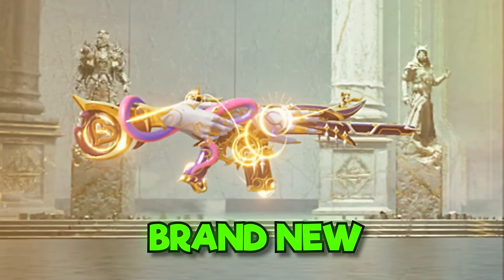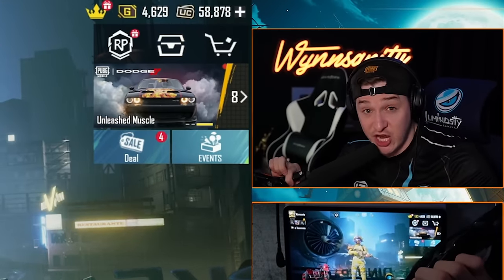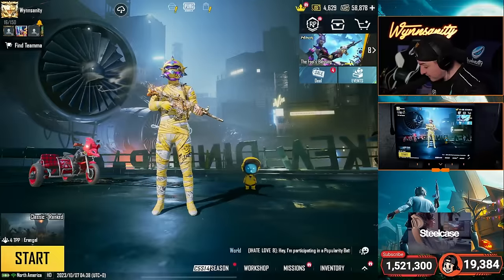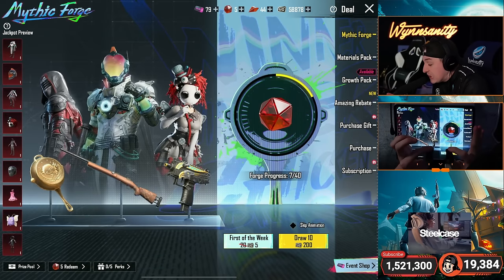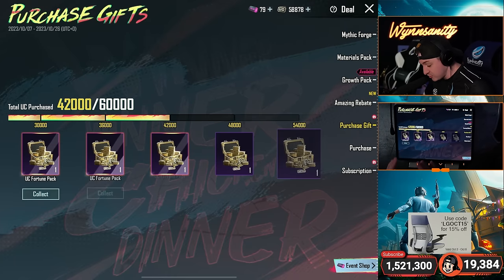Yo, what's going on guys, this is Wen and welcome back to another video. We have a brand new SCAR in the shop that looks incredible — it has a hit effect and it can even change colors. But before we get into all that, I just purchased a lot of UC, and there is a purchase gift.